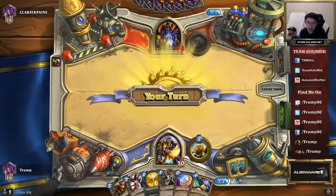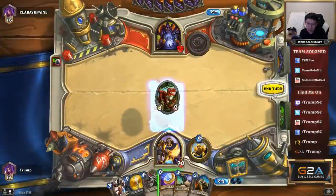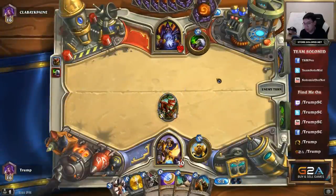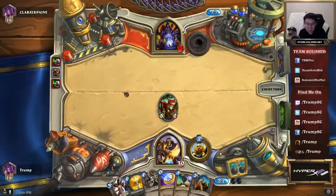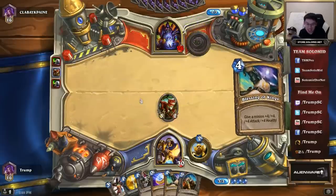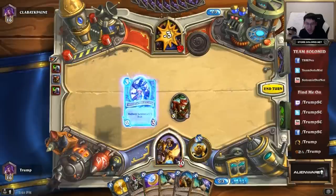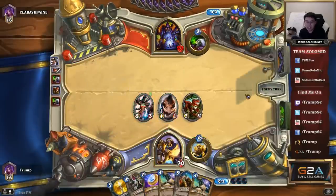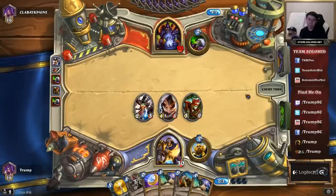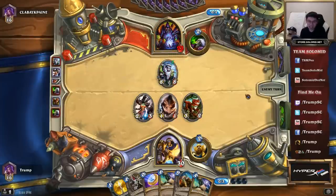He tapped turn 2. That might mean he has a hand block, or it just means he has a bad hand — one of those two. We're going to be playing against a pretty serious constructed deck here it seems, and we'll see how we can do with this deck.